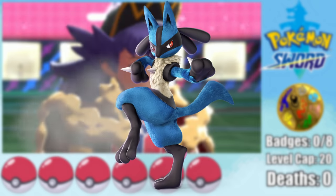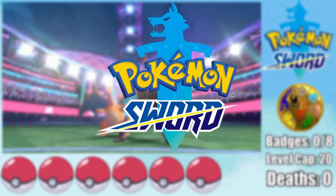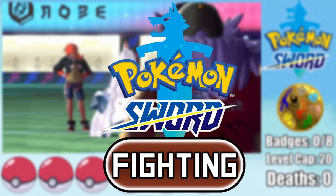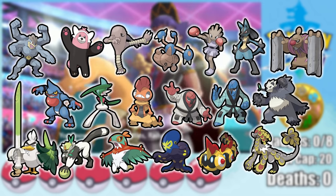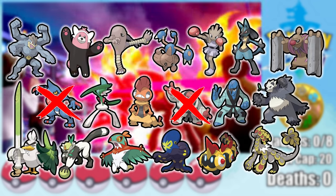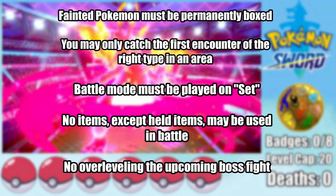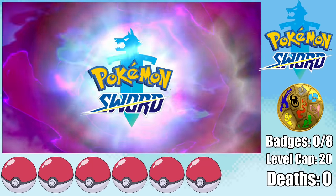Fighting type Pokemon are some of the best around, so today I'm gonna have some fun trying to see if I can beat a Pokemon Sword Hardcore Nuzlocke using only fighting types. Sword and Shield have a pretty awesome lineup of fighting types to catch, excluding a few Shield exclusives like Toxicroak and Throah, but it's still looking pretty good. The rules for the challenge will be on screen right now and down in the description, but without any further ado, let's do this.